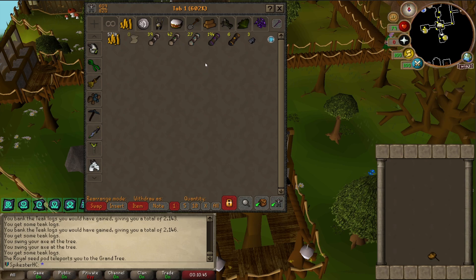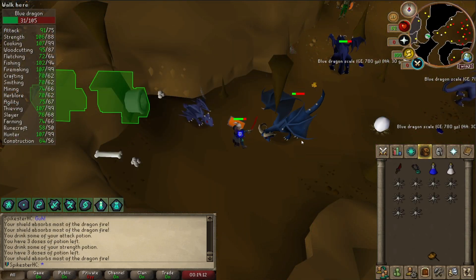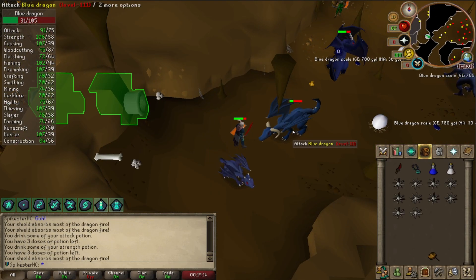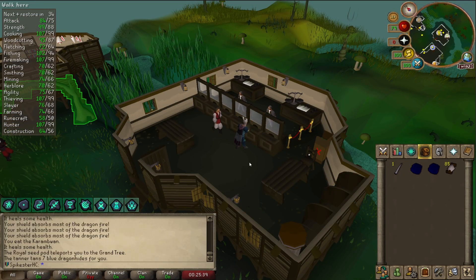When I get the Alkables, I'll do some Agility while alching them and should be getting Marks of Grace coins from that too, so I'll be getting money from both the Alks and the Agility. I need some Blue Dragon Leather Chaps for a clue step, so here I am killing a few Blue Dragons. With the Unchained Talent set effect I should be able to make these Chaps.